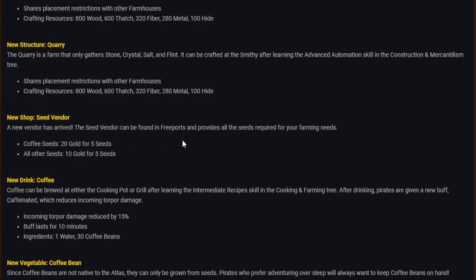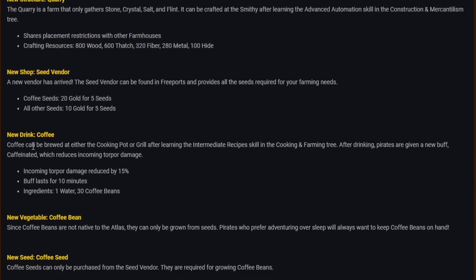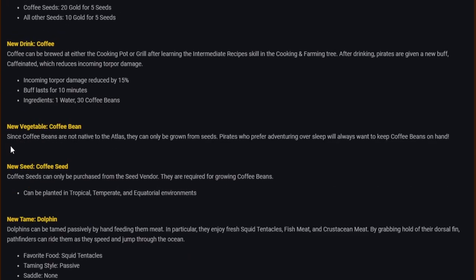New shop — seed vendor: found in freeports, provides all seeds for your farming needs. Coffee seeds: 20 gold for five seeds; all other seeds: 10 gold for five seeds. New drink — coffee: brewed at the cooking pot or grill after learning the intermediate recipe skill in the cooking and farming tree. The caffeinated buff reduces incoming torpor damage by 15% and lasts 10 minutes. Ingredients: one water and 30 coffee beans.